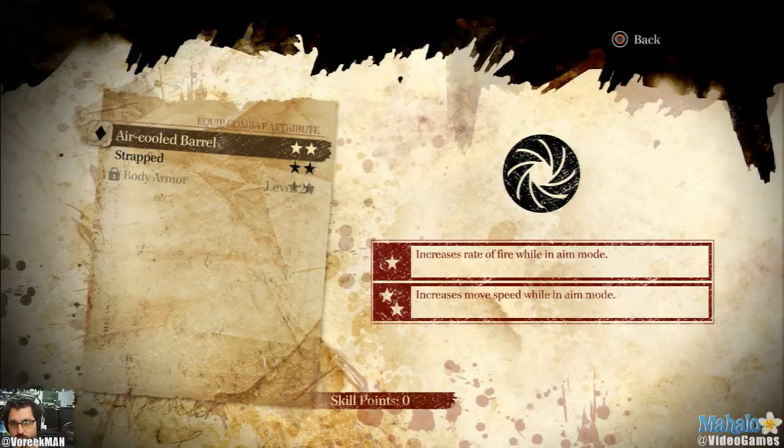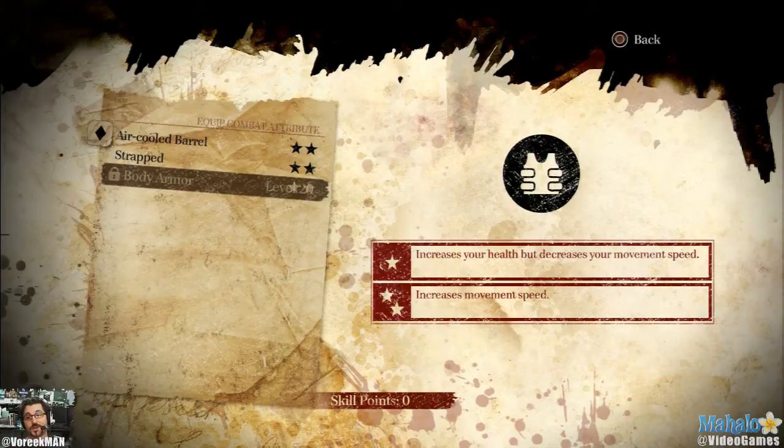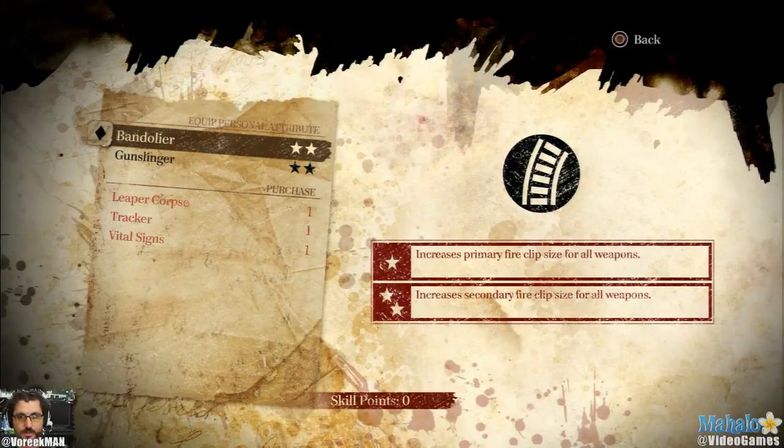Then you get stuff like the air-cooled barrel - increased rate of fire while in aim mode, increased move speed while in aim mode. There's the Strap, which is probably the best upgrade you could do, simply because if you have it upgraded twice, you could carry up to three weapons with you - a sniper, a shotgun, and an assault rifle or something like that. You have the bandolier for clip sizes for all your guns - upgraded, you get it for all your weapons instead of just your primary.